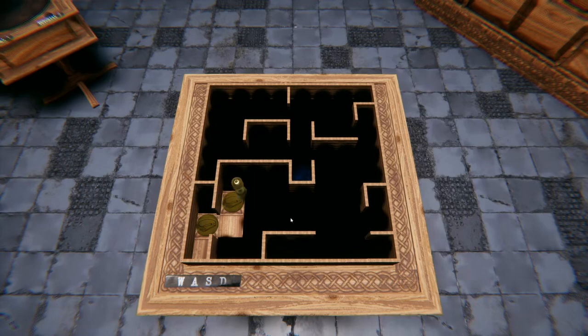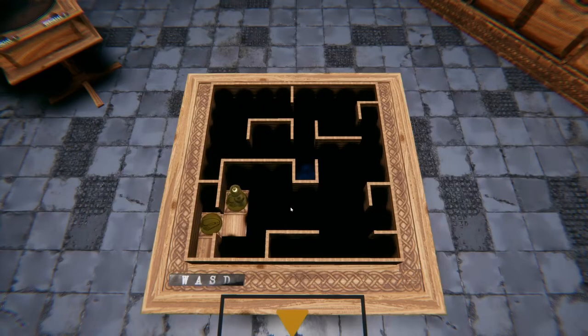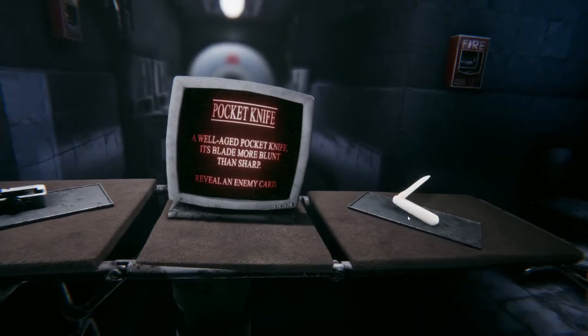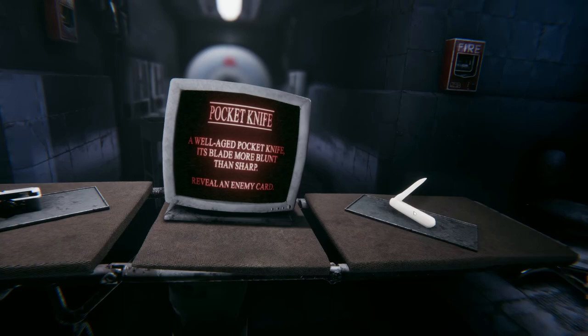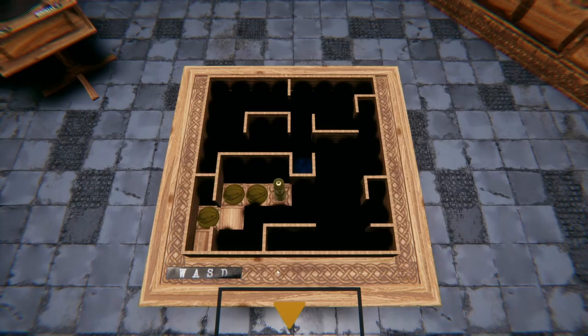I get to pick items again — interesting. I don't know, let's go right. Item again — I'll take it. Use this to reveal all cards currently in your hand. Reveal an enemy card. Let's go with the camera so I know what cards they have. Let's go down.